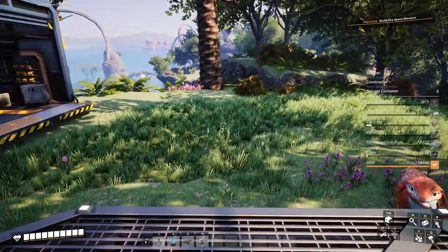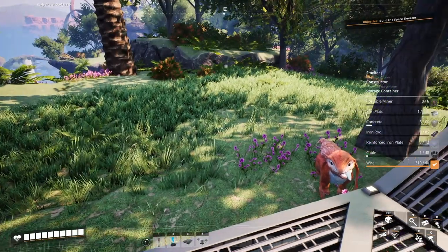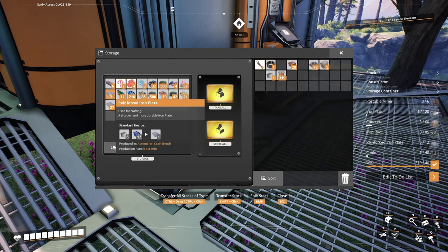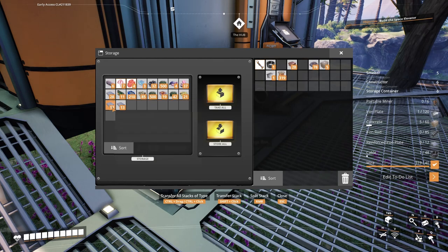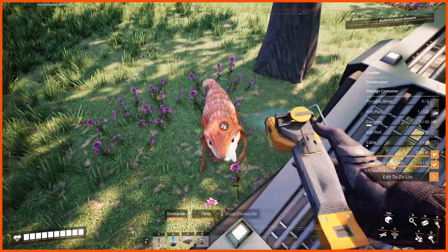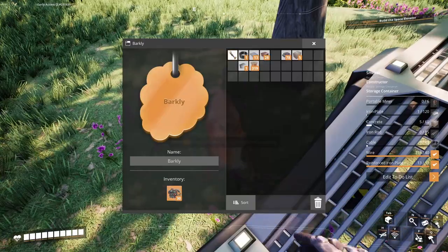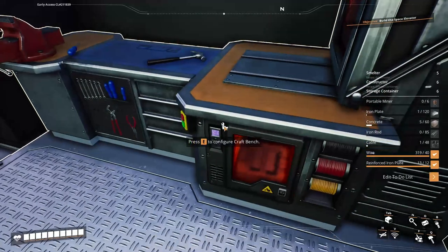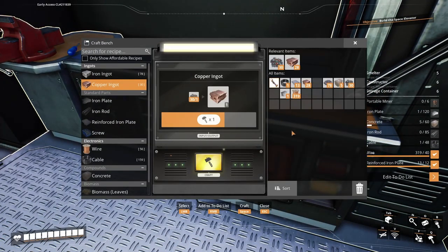We need plate, concrete, iron rod, reinforced plate — I think we have reinforced plate already. Yes we do. We need 12, we'll just take 13. Need wire. Oh thank you doggo, you found some copper! Let's begin.